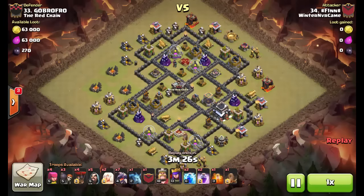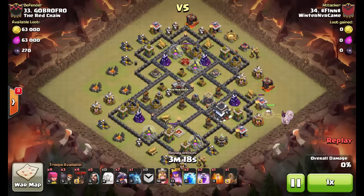Hello everyone and welcome to another Low Heroes episode. This time you see F1NN from Winter Never Came attacking this base from the Red Chain. It was actually the first attack in this war — a fresh one — and he's going to use a low-level queen with healers.